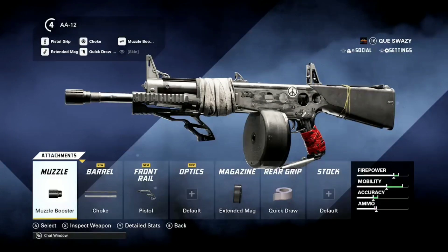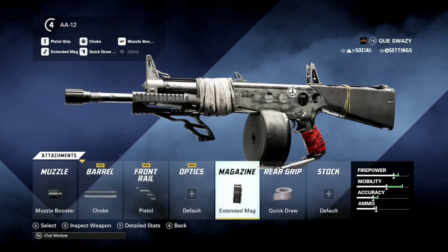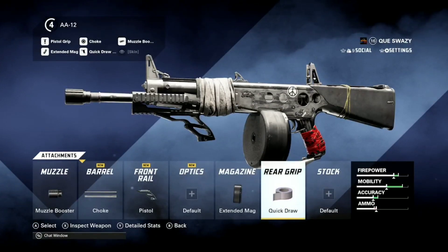So as promised, I'm going to show you the AA12 setup that I have. Muzzle booster, choke, pistol handle, extended mags, and quickdraw.